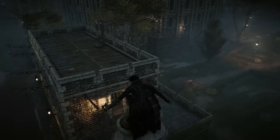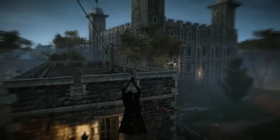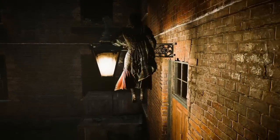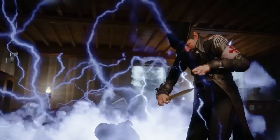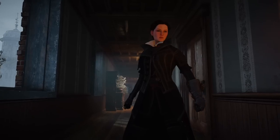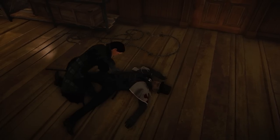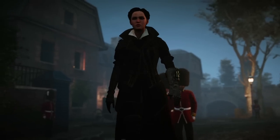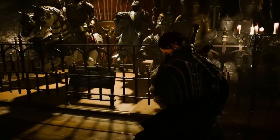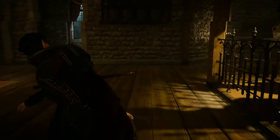Our second option is to liberate the Constable taken hostage by the Templar. We need to infiltrate the building first, take out the Templars inside the house, and use the new Voltaic bombs, incapacitating multiple enemies at once. Then get the key to the room where the Constable is locked in, get the Constable's help to rally his troops, and take the Templars head on. But let's choose another path.